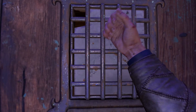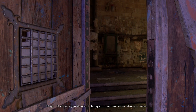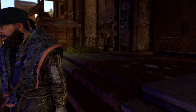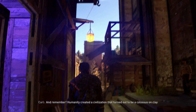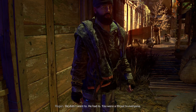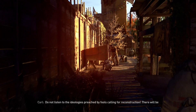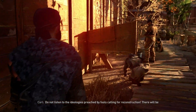Carl says to bring the pilgrim around so he can introduce himself - 'What a nice change from wanting to hang me.' Carl speaks: 'Remember, humanity created a civilization that turned out to be a colossus on clay legs - we cannot make the same mistakes.' Someone counters: 'He didn't want to, he had to - you were a threat to everyone.' Carl declares: 'Do not listen to the ideologies preached by fools calling for reconstruction. There will be no rebuilding.'